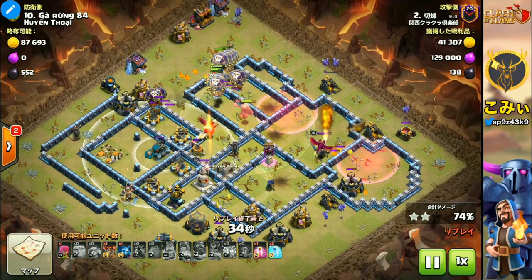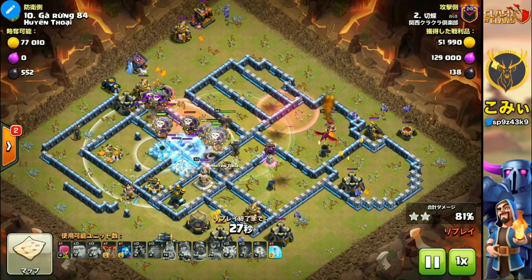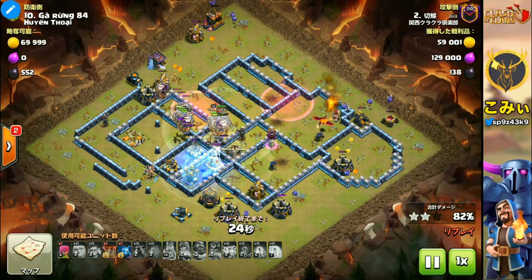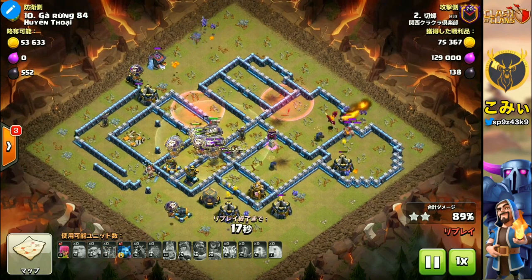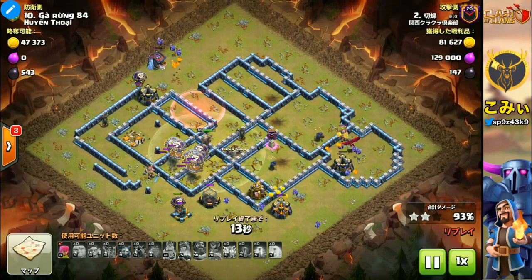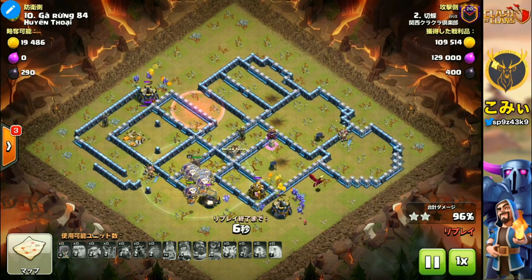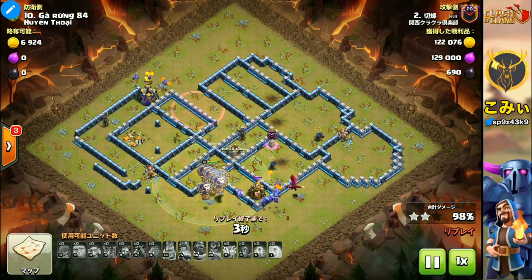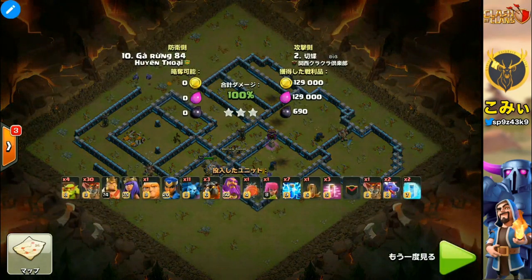There are also 2 Freeze Spells and 1 Haste Spell remaining — no problem to handle all defense facilities. It's very beautiful, very good and beautiful strategies. So, please remember: first, take out the Scattershot and Town Hall using Lightning, Quake, and Heal spells. If you can also include the Clan Castle in the Lightning, please destroy it too. That means the heroes become very strong and can easily destroy the Town Hall. Then start your LavaHound and Balloon.